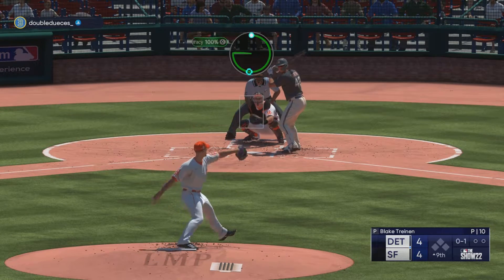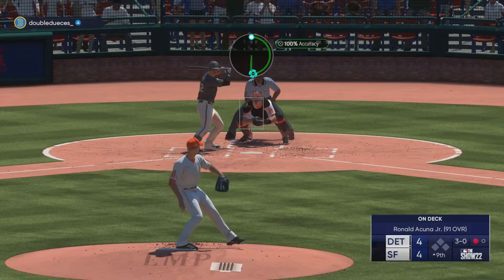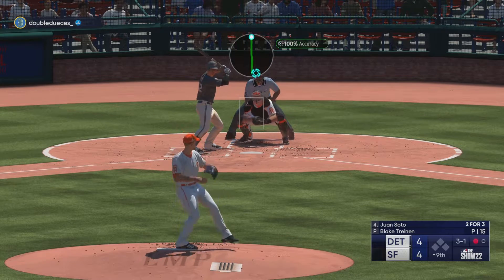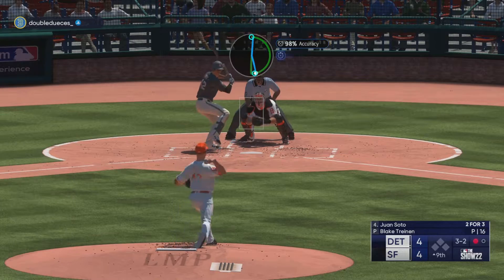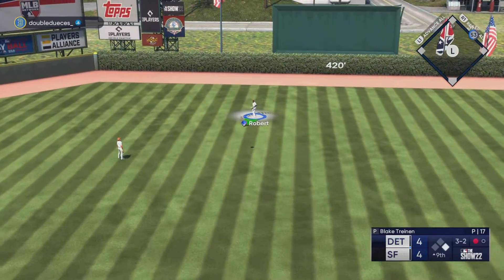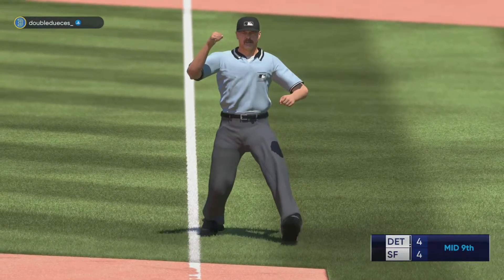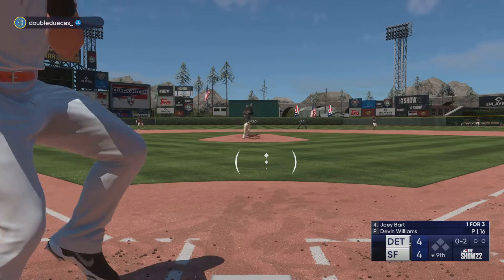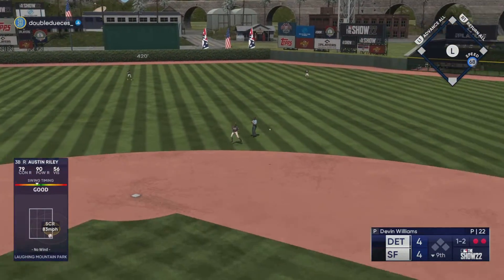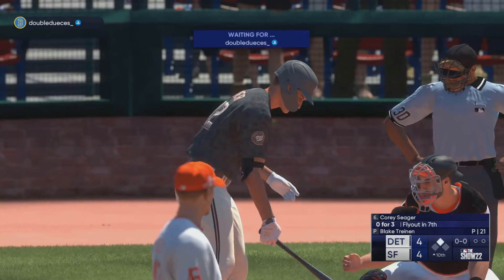Bottom of the inning we'll have the heart of the order starting off with Joey Bart. Seeker — good play, good start. I'm going to try to challenge him here — honestly I don't mind if I walk him because it sets up the double play ball. Oh my God — he just missed that one with Soto. He got a couple of good hittable pitches but he missed them. We've got a chance to win it with Joey Bart in the bottom of the ninth. Up the middle — I thought that was going to get in.